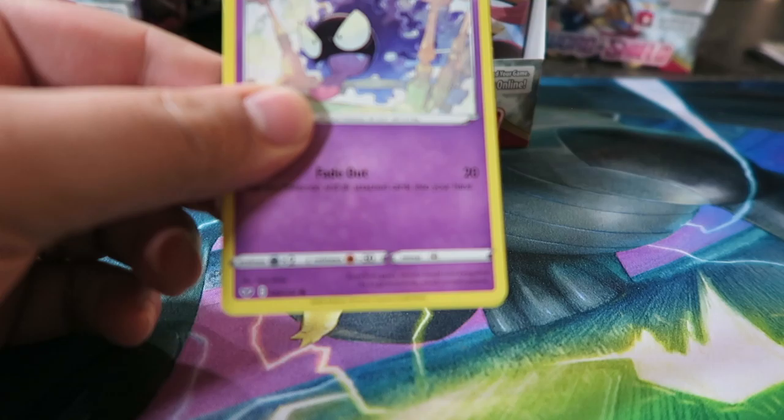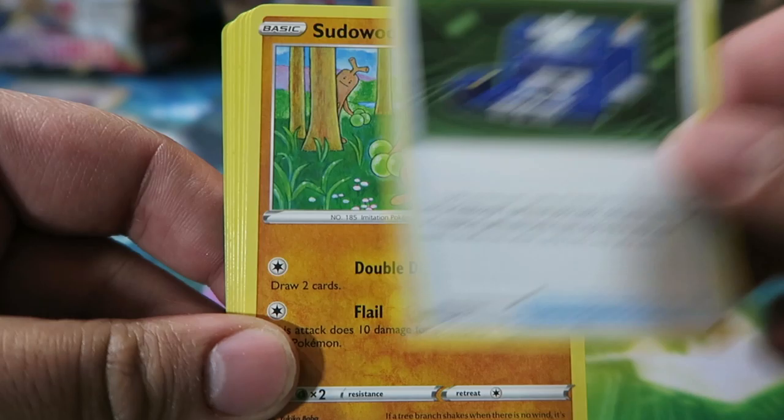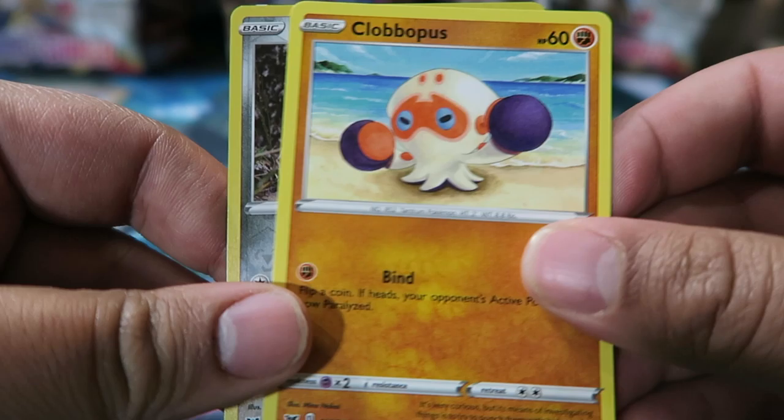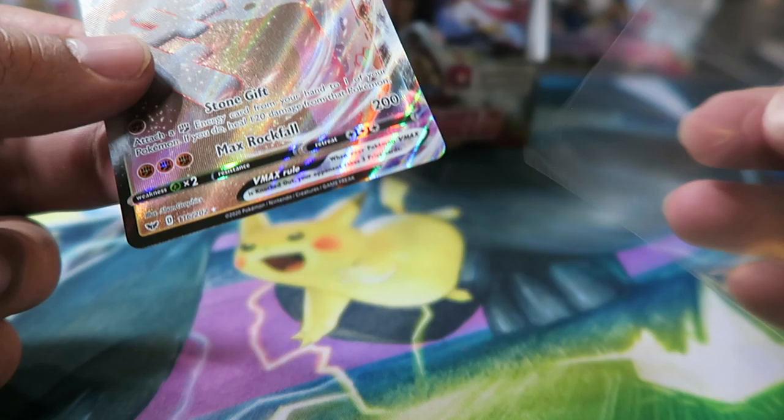Next pack: Hop — who showed up nine million times in the game — Pokegear 3.0, Sudowoodo, Gastly, Metal Energy, Pawnyard, Sizzlipede, Yamper, Clobbopus, Reverse Ferroseed, and Stonjourner VMAX. This is my second Stonjourner VMAX — not mad at it, but I would like some variety.